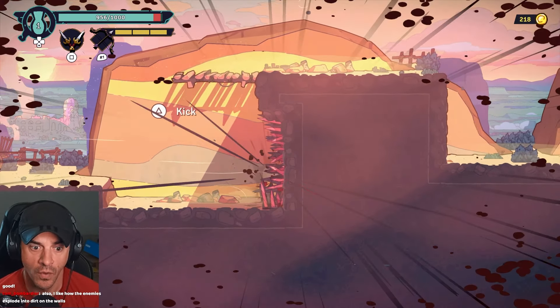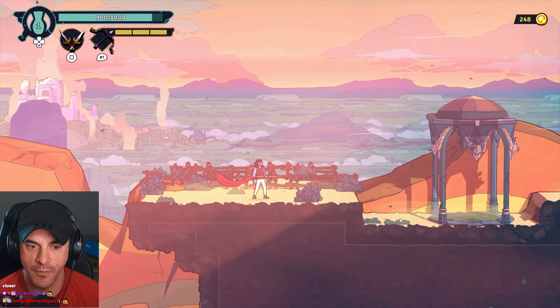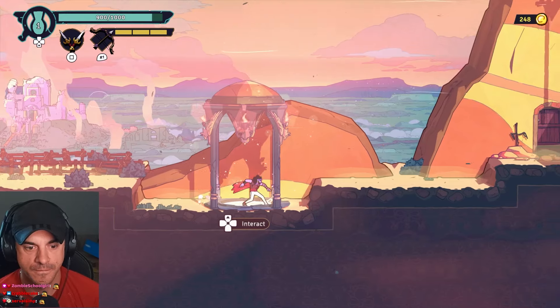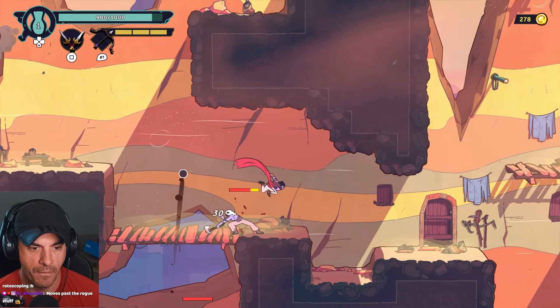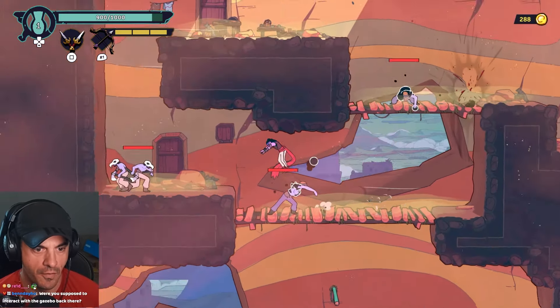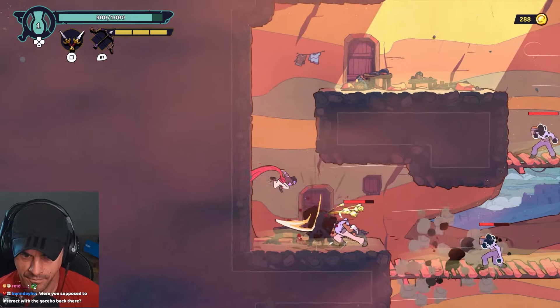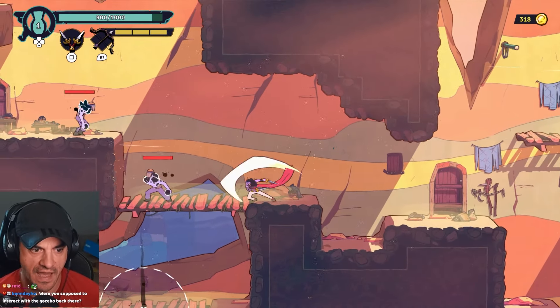Kick is triangle - we kicked him into the wall. Wish the camera was a little closer. So far a lot of similar enemies, but it is early access.